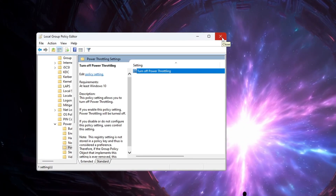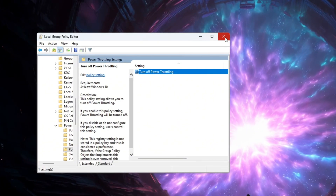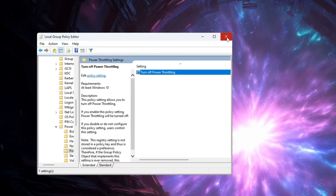This step works on both Windows 10 and Windows 11 without any problem. Turning off Power Throttling helps your computer run much better and smoother when you are playing CS2.